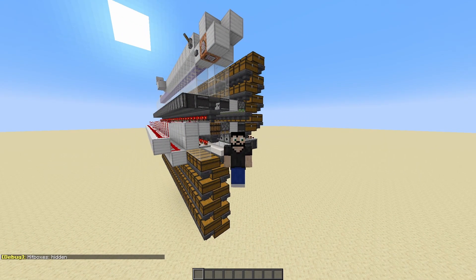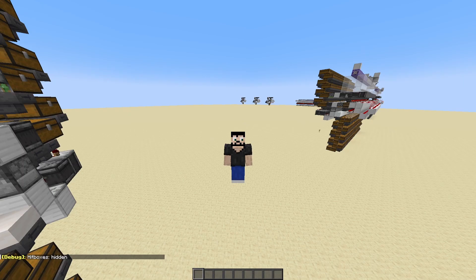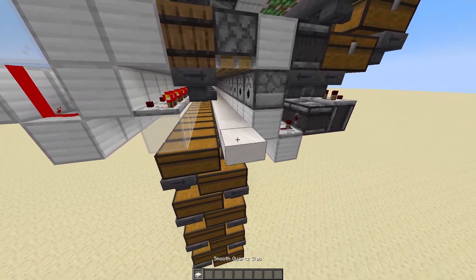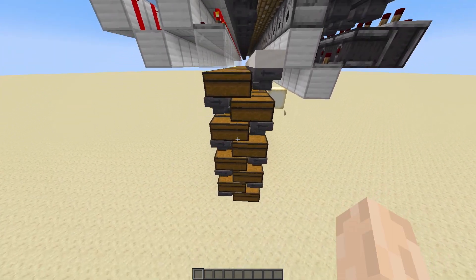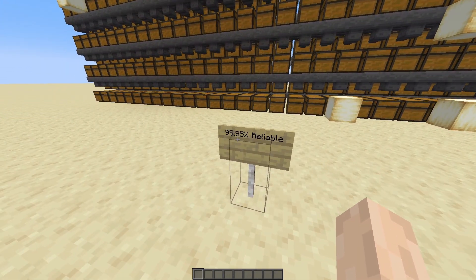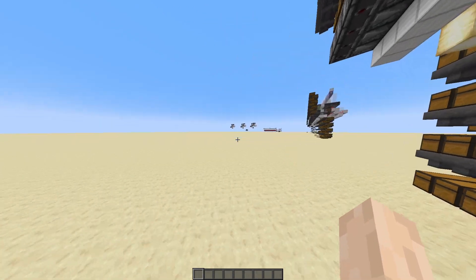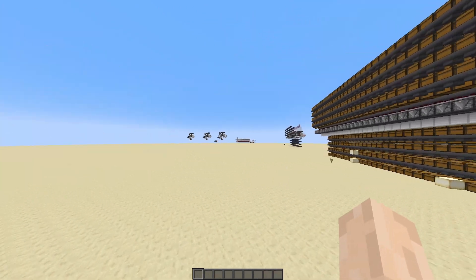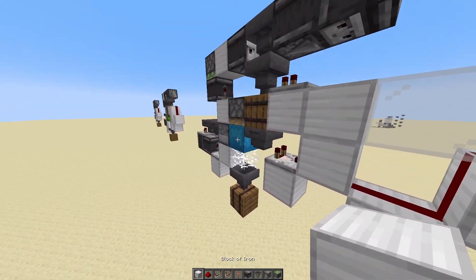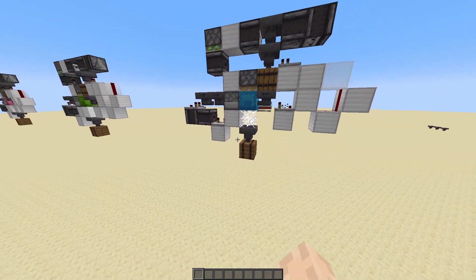Cobwebs you can get a lot of from mineshafts, and powder snow you can farm very easily - it takes a while but it's very easy to get your hands on a lot. If you don't have those resources, you can always use the slabs, at the cost of only 0.05% of your reliability. And that's only if you tile it up - because if you build just one slice and then separate it by one or two blocks and then build the next slice, you're going to have 100% reliability no matter which block you use.